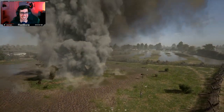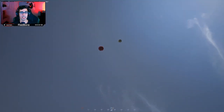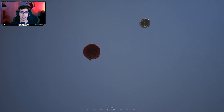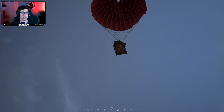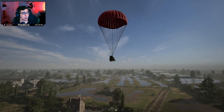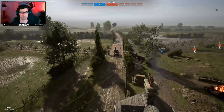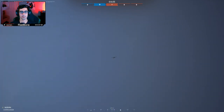The 150mm howitzer guns in Hell Let Loose use team resources, specifically munitions. When you fire high explosive rounds they utilize three munitions, and smoke rounds cost five munitions per round. This guide will help you have a general understanding of how artillery works and how you can have a good effect on target.